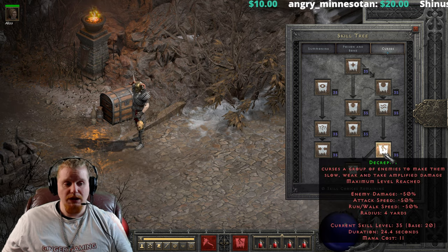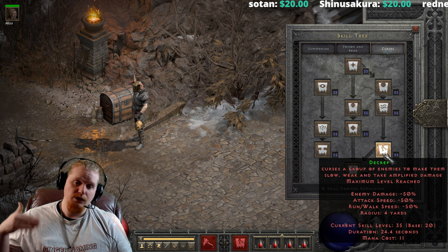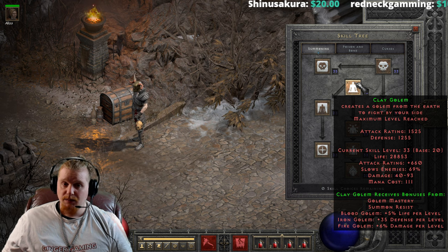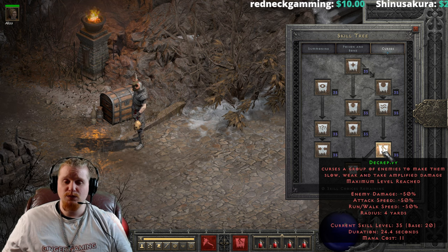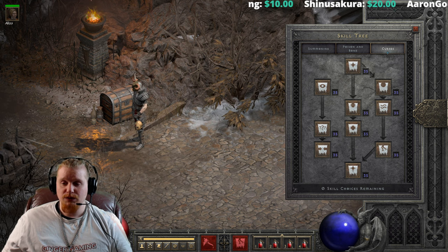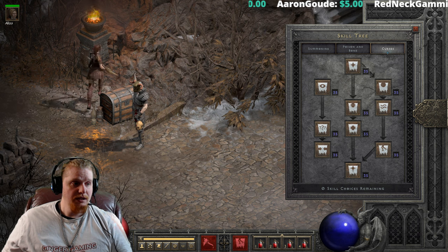Decrepify can be extremely effective. The cap on 'slows target by,' by the way, is 80%, and it does not stack additively — so the Clay Golem at 69% doesn't just add 69 plus 50. It's going to reduce the number by 69%, and then reduce it again by 50%. Using a theoretical number of 100: minus 69% gives you 31.